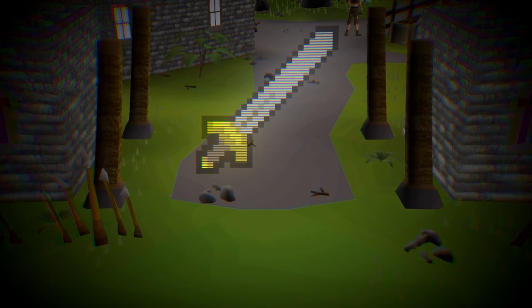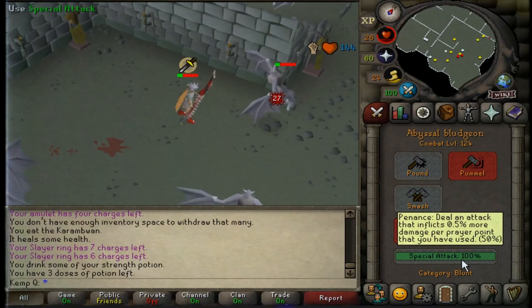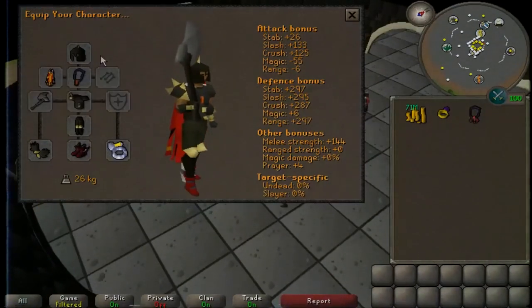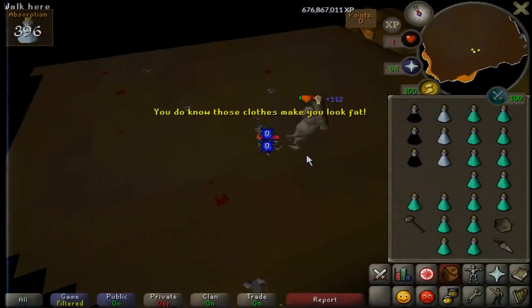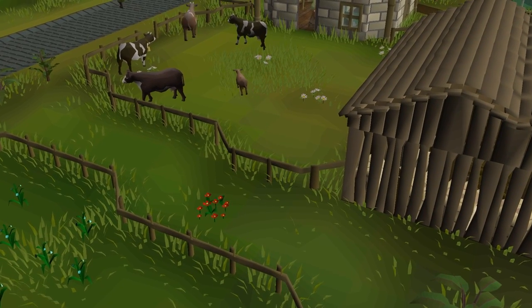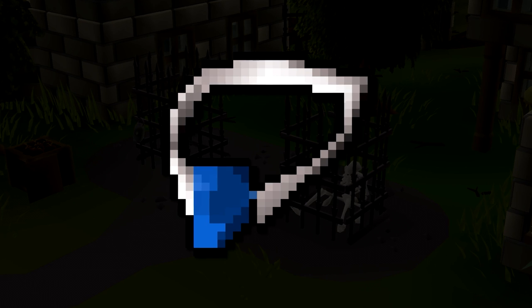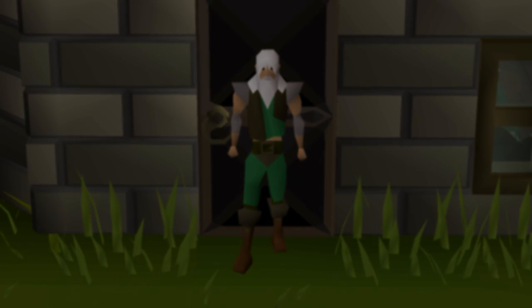In 2015, the fastest solo training method was believed to be killing gargoyles on Slayer Task with the Black Mask and Abyssal Bludgeon, at 125,000 XP per hour. In 2016, Automology revealed a breakthrough showcasing that some monsters in Nightmare Zone have an unexplained experience multiplier, bringing that method to 155,000 XP per hour. And now in 2022, the new solo method has received significant upgrades — not just the salve amulet with the new undead monsters, but other unique mechanics recently added to the game. This has changed efficiency in Old School RuneScape forever.